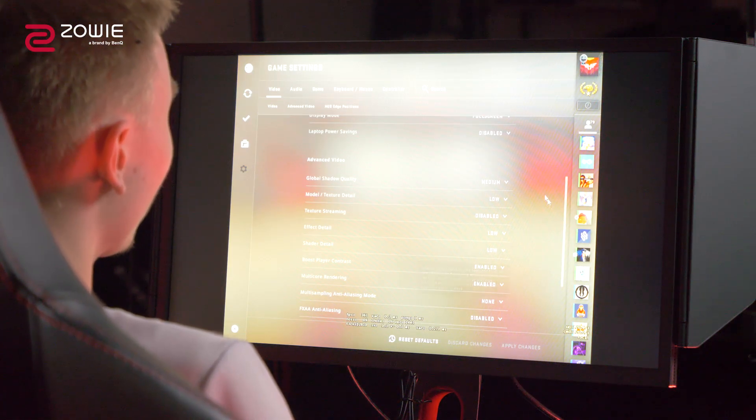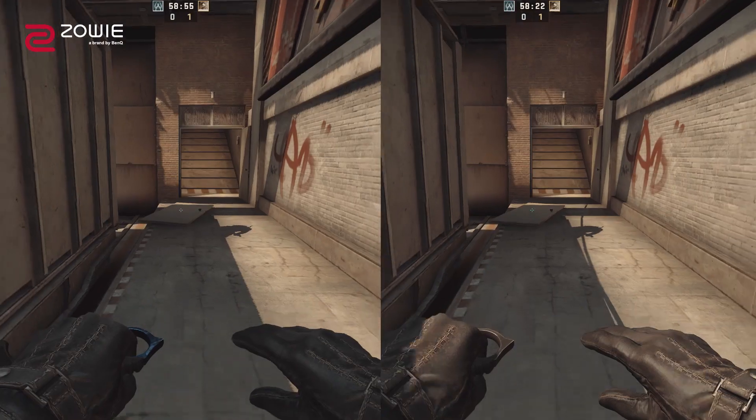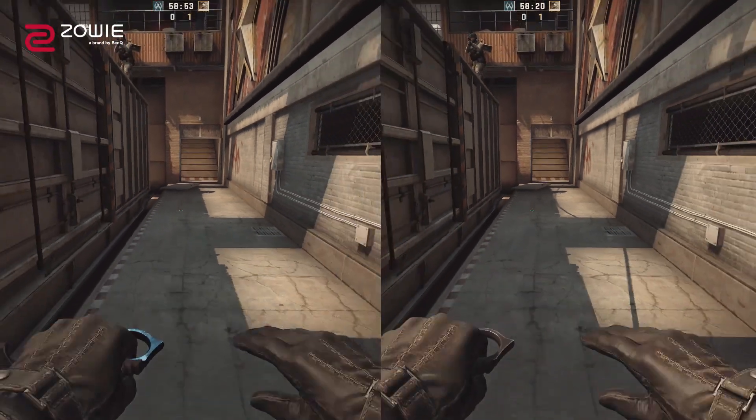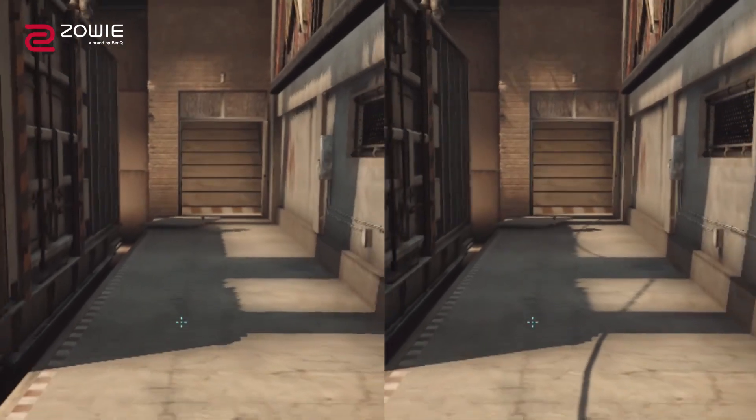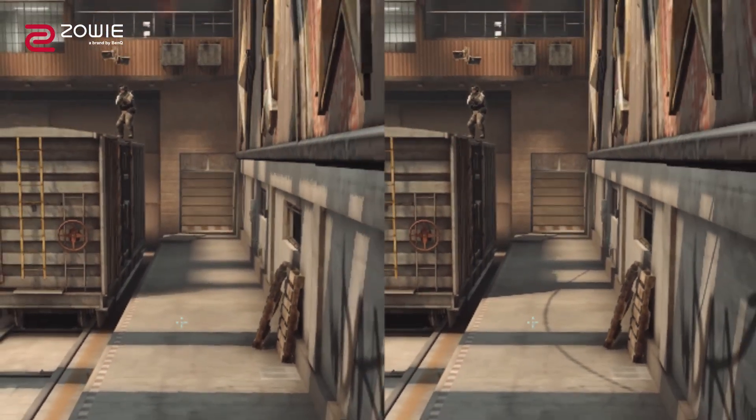For video settings I have pretty much everything on low. Global shadow quality I have on medium, and I think that's a must. A few years back I had it on very low, which was quite a mistake — for example on Train, if people are above you on the map and you have shadows on low, you can't see their shadow. That's why it's important to have it at least on medium. Other than that, most settings are on low. See you in the next episode of ZOE's eSports class — play like a pro.